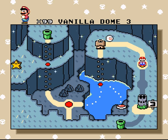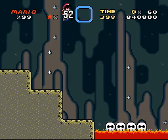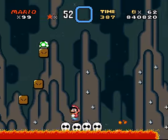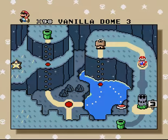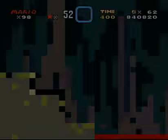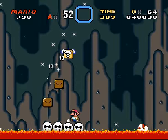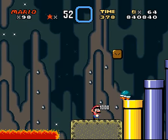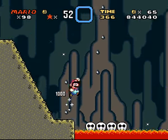Vanilla Dome 3 — we've only got three levels left of Vanilla Dome so this might be short. It's a big dot level. A yellow dot means there's only one exit, and a red dot means there's two exits. As for the difference between a small and a big dot, I don't know — it could just be that whoever designed the map wanted a big dot there, or maybe it indicates a longer level.